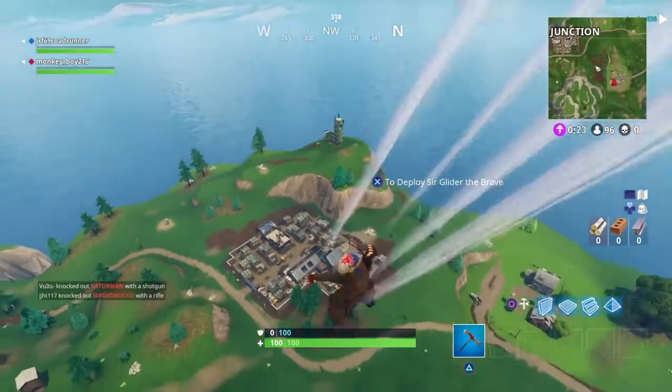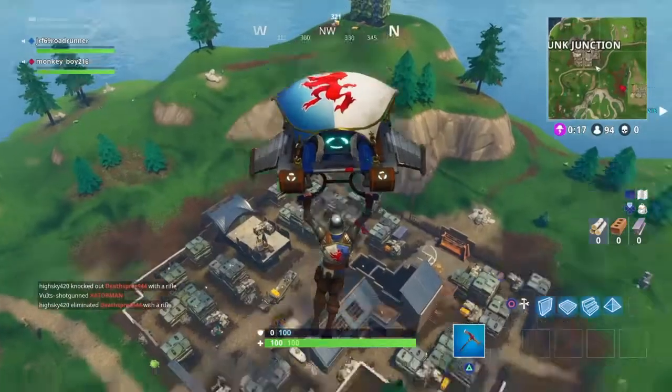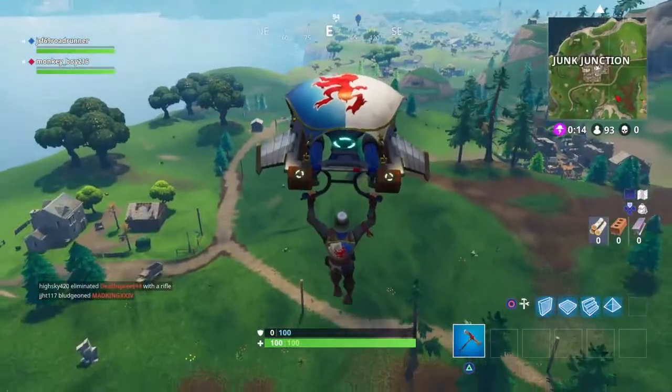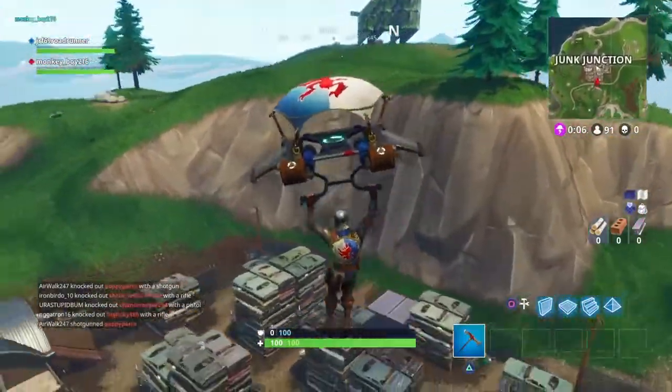Next up is the llama. I'm sure most people already know where this is — it's been here for a while. The other two are new. But just in case you don't, it's just northwest of Jump Junction, which is all the way up in the northwest corner of the map. You can see it on screen in a second.